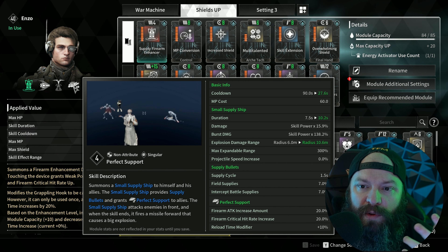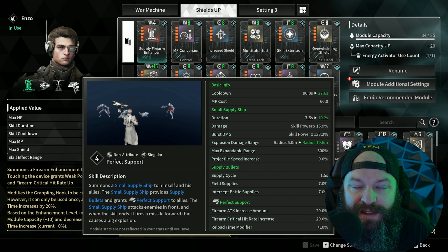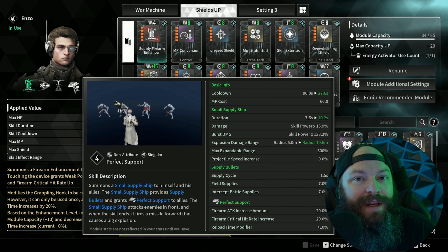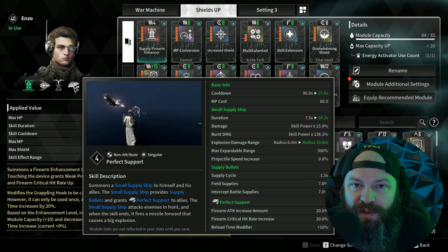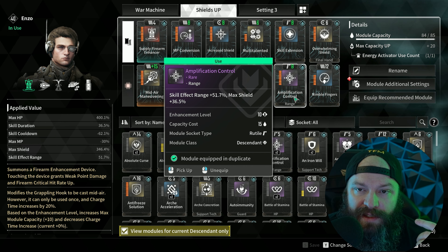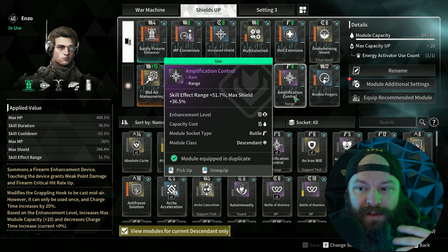You might wonder why I'd use skill effect range plus 51.7%. It doesn't explicitly say it on the skill, but Perfect Support has a radius for attaching drones to allies. If you don't have at least some range, the attachment radius when you activate this ability is very small — you'd constantly have to be close to allies to make sure they get the buff. If you increase the range, that attachment radius is bigger and easier to manage. Amplification Control gives us a little shield and this increased range, and combined with our reactor it's a really good sweet spot.